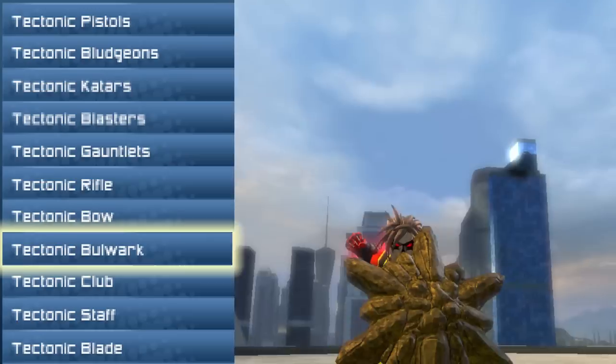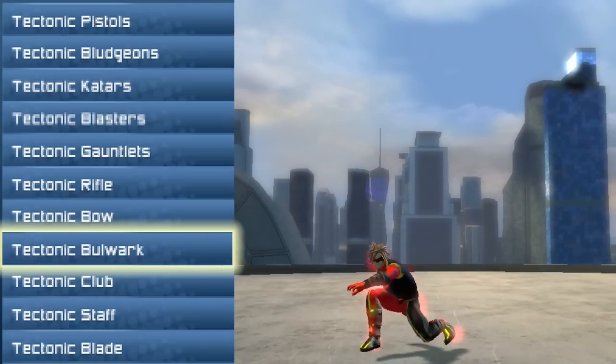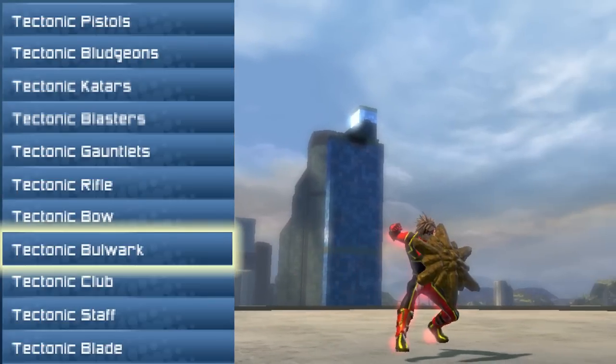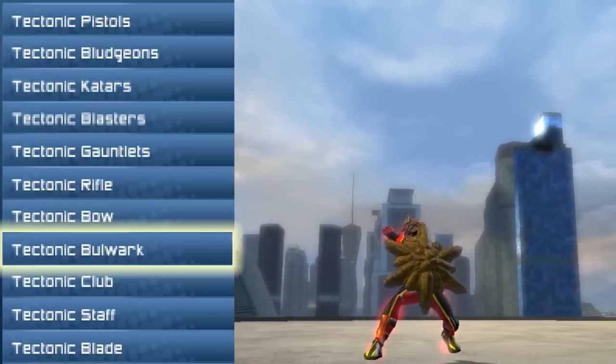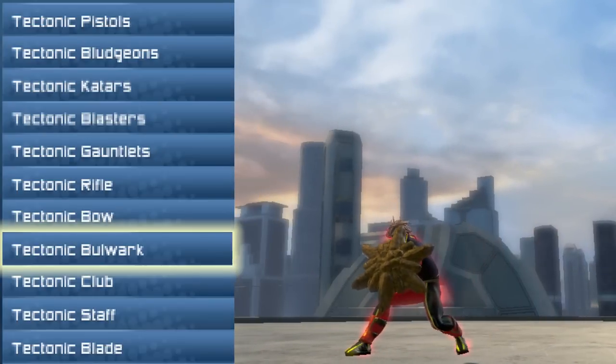Next up is the Tectonic Bulwark, for you shield users out there. It's an earth snowflake — hands down, it's an earth snowflake. This shield, if I remember correctly, was created by mud — the same mud that created Princess Diana. Not really.